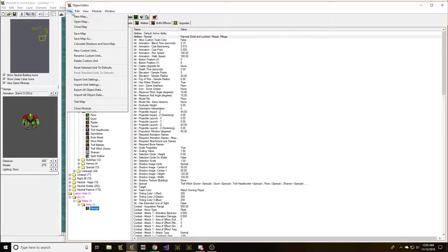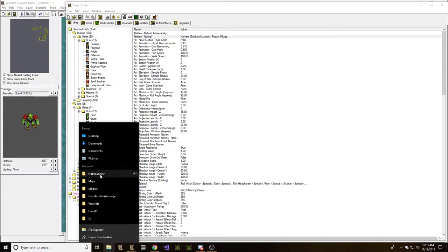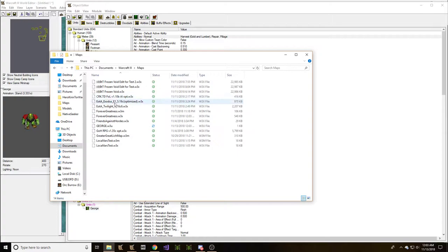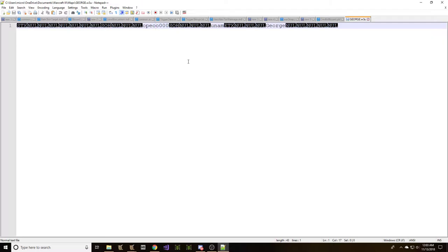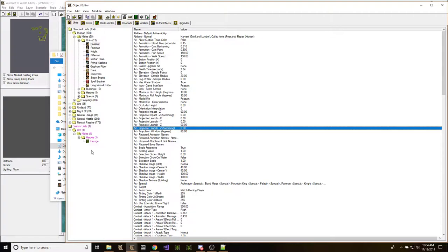George needs to have a couple of things to make him special. Let's go ahead and give him some special qualities. I think George ought to be a hero, so let's go ahead and export our unit settings and make George a hero, because I'm not running wax today. If you ever want to make a unit a hero, you always remember: just go in here, activate the insert key and capitalize the letter — that's all it takes. Then import back in. And now George is a hero.